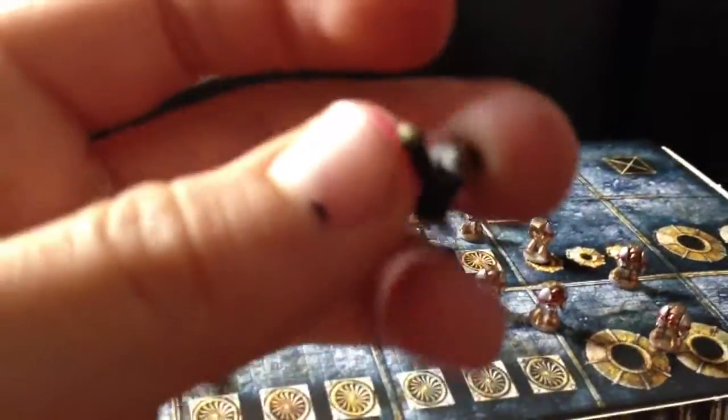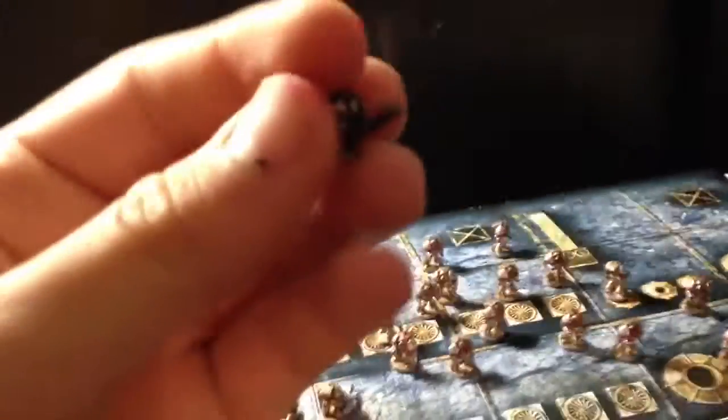I have a Sergeant with a Power Sword. And then I have a Chaplain — I cut this piece off of a Lego piece. He's all black and silver.